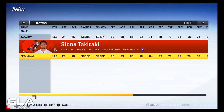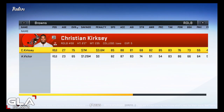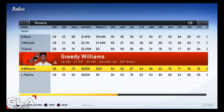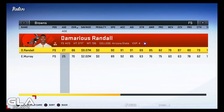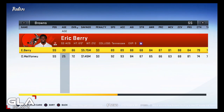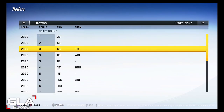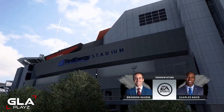At left outside linebacker we have Genard Avery and Sione Takitaki, who we drafted in this year's 2019 NFL Draft. Joe Schobert starts at middle linebacker with rookie Mac Wilson as his backup. At right outside linebacker we have Christian Kirksey and Azeem Victor. At corner: Denzel Ward, Terrence Mitchell, TJ Carrie, Greedy Williams, and Lindsey Pipkins — I'm starting Greedy Williams as my number two corner to develop him. At free safety, Damarious Randall and Eric Murray. At strong safety, I signed Eric Berry after trading away Morgan Burnett for a third round pick, and also signed Obi Melifonwu. I grabbed a couple third round picks and a fourth when I traded Duke Johnson to the Houston Texans.